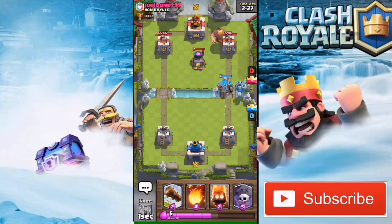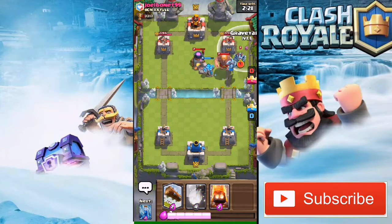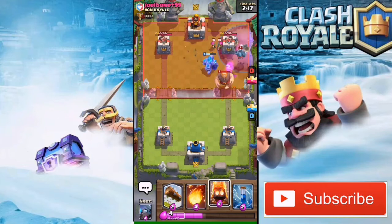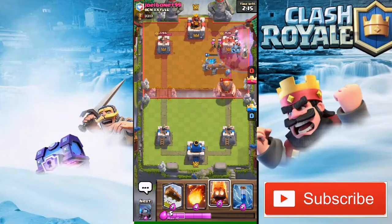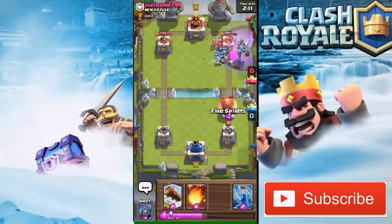He's gonna drop a Giant at the back — I think that was a mistake because he should first defend my push, then use that. I'm just gonna push hard there and drop a Graveyard. The Graveyard is doing so much damage to his tower.